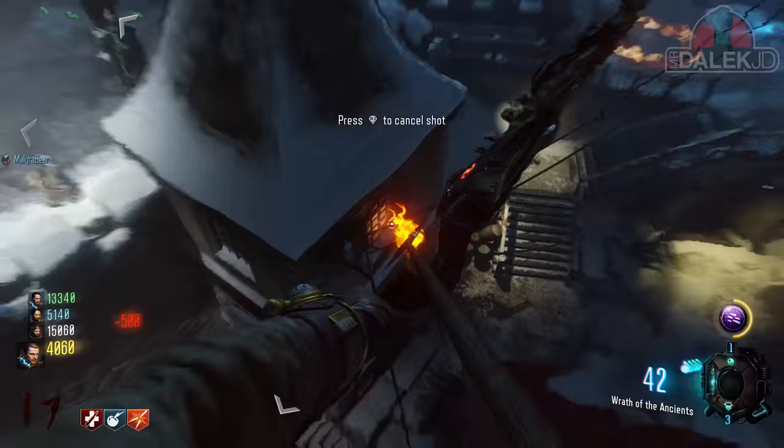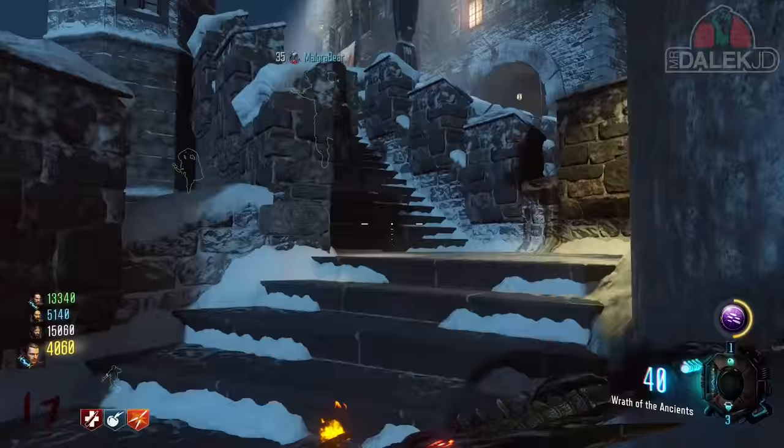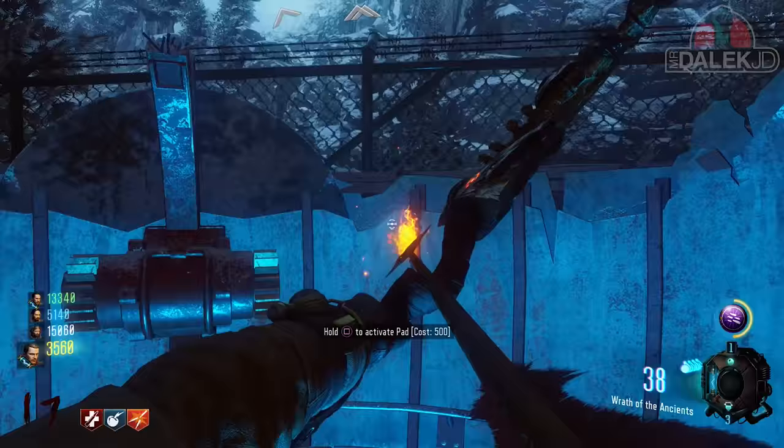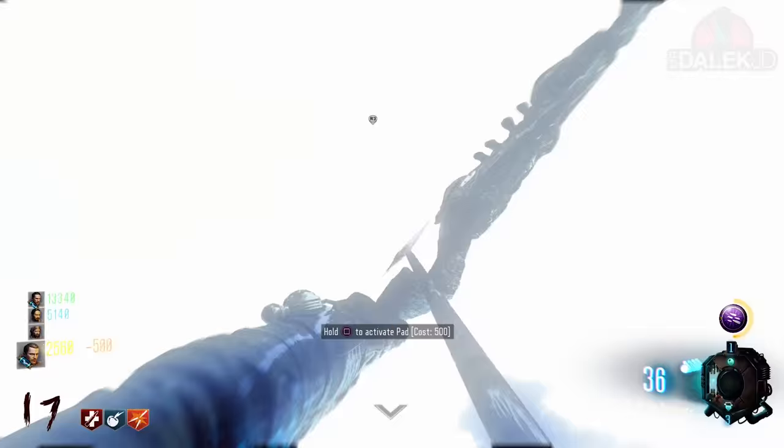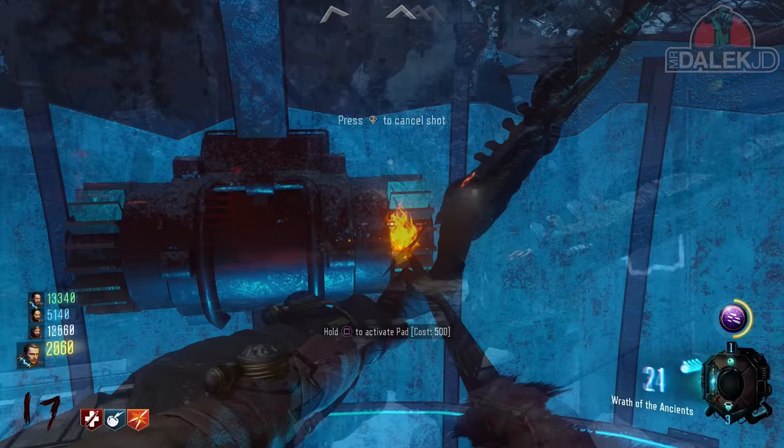The launchers you need to use to get these three circles are the rocket test launcher, the death ray launcher, the launcher above double tap, and the launcher next to the church. Using a combination of all of these will allow you to see these circles, and when you're jumping in mid-air the circles will be lit up. You need to fire an arrow directly into the circle to cause it to be permanently lit up.